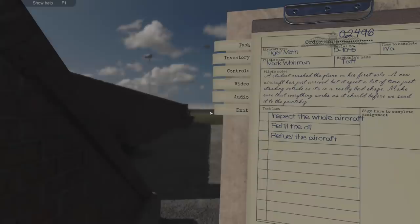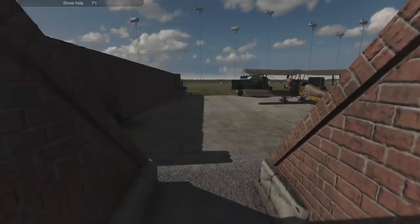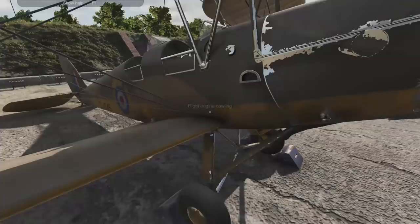Job 2496, still on the Tiger Moth - a student crashed the plane on his first solo. A new aircraft has just arrived but it's spent a lot of time standing aside, so it's in really bad shape. Make sure everything works as it should before you send it out to the paint shop. Inspect the whole vehicle, refill the oil, refill the aircraft. The one we lovingly looked after for so long has been lost - this one's been dragged out of storage. You can see the cowling paint is all corroded and worn off.